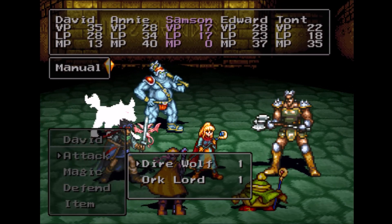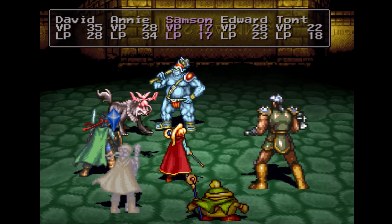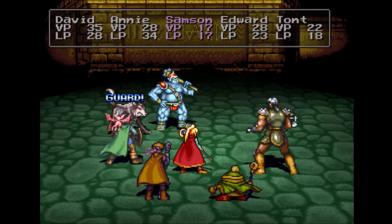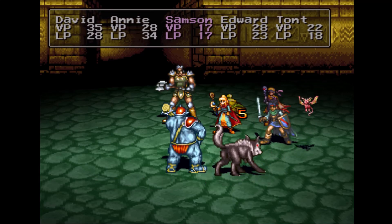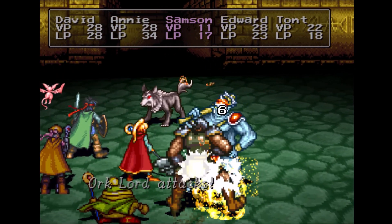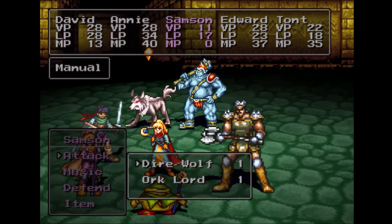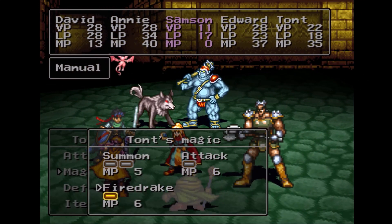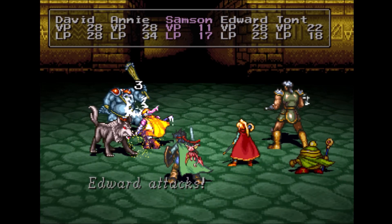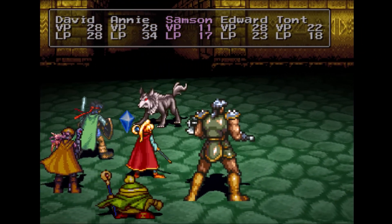We have some new monsters: the dire wolf and the orc lords. It's just one of each so I'm not going to use multi-targeting magic. The orc lords have 26 HP, they can call for help and use herbs. The dire wolves have 27 HP and can also call for help. They deal a decent amount of damage and they're going after Samson — they always do. Let's have the group attack while I show off my new Fire Drake spell. Taunt has all-hitting spells, so even though it felt like a waste on just two enemies, wow, he is really powerful.